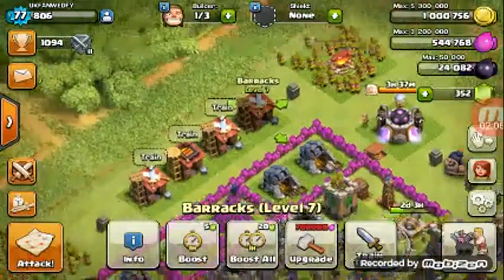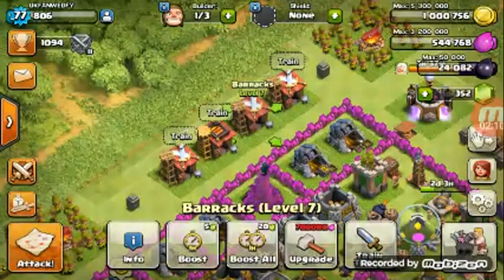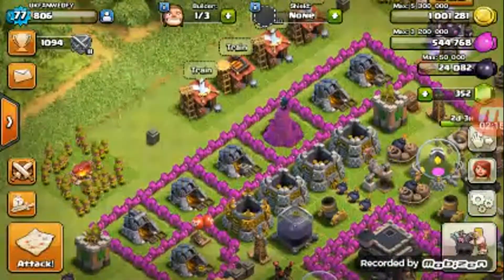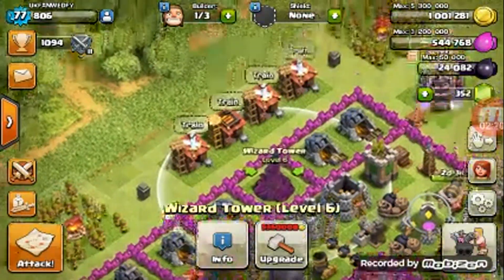So I got two level 7 barracks — actually three of them, sorry — and a level 9 barracks. And I got six level 10 gold mines.